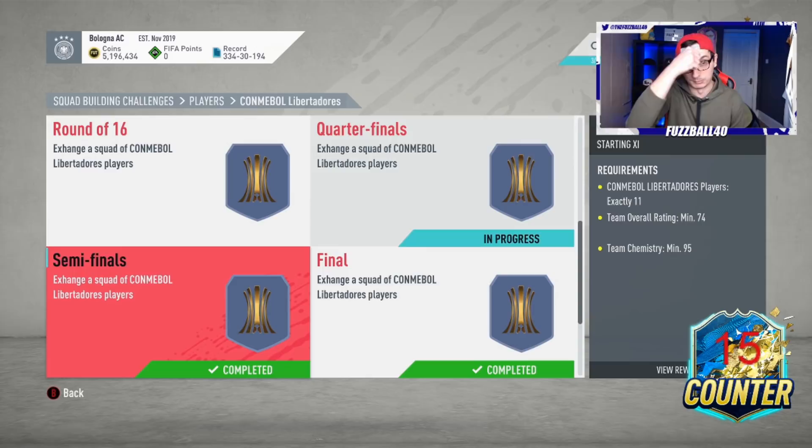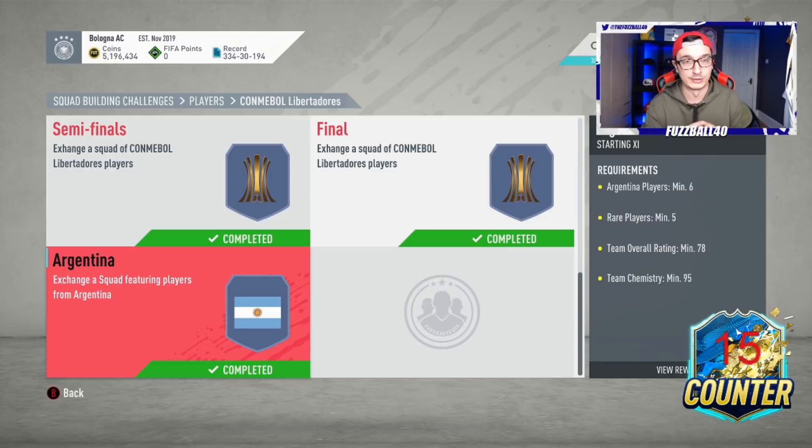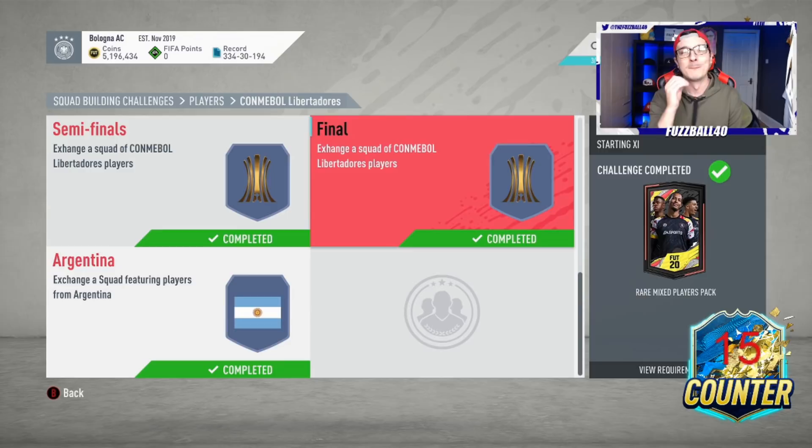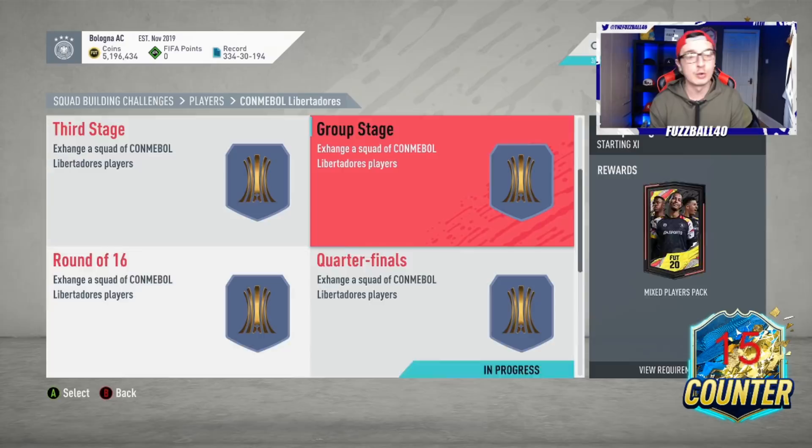The first thing to note is it's very difficult to lose coins on this SBC - in fact it's near impossible doing it standardly. You've got to account for the 88-rated cards you're getting, which in my opinion is straight away 40k - that's half your value back. The rare Electrum pack and the rare Mixed Player pack on top cover the rest in terms of pack value. But if you really want to cover yourself off, there are ways you can make this cheaper.